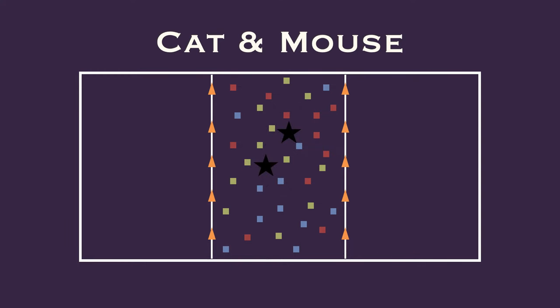There are going to be two cats. They will be the taggers, and they're going to have to stay in that middle zone. The rest of the players are the mice, lined up along one side.